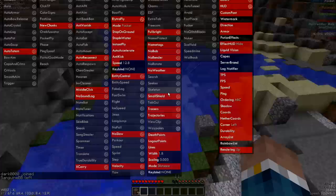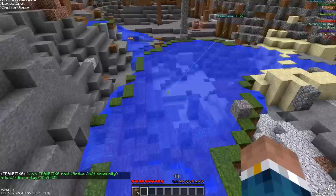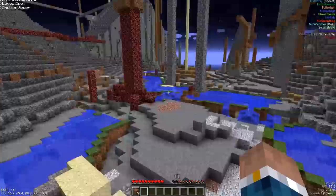Turn stop on ground on, turn stop in water on, turn instant fly and auto-accelerate off because it can get you killed. Turn anti-kick on. This is incredible. No wonder Elytras are disabled on 2b2t.